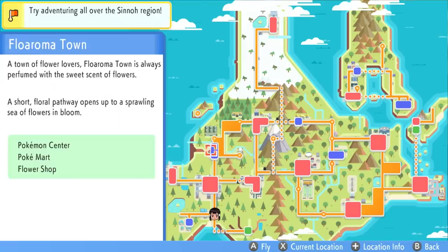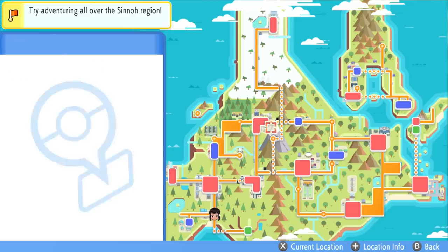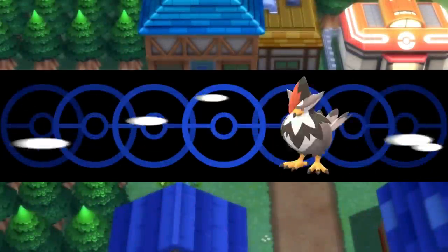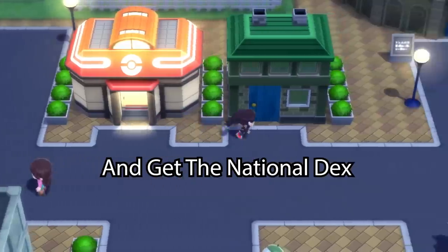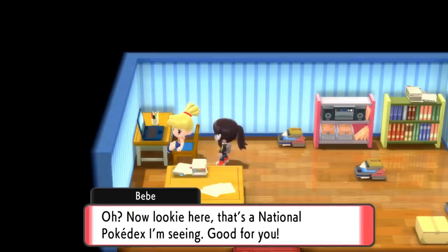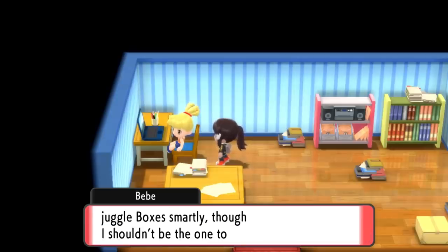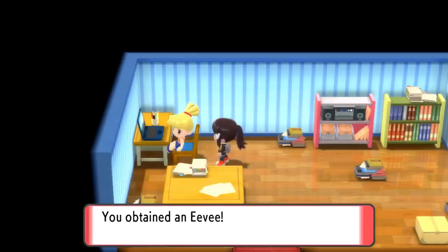The next starter you want to get is going to be located in Hearthome City — exactly the same area where we went for the Pikachu. This is where you're going to be getting Eevee. Please note that you must have completed the regional Dex in order to get Eevee. When you go inside, you'll be talking to someone named Bebe. She'll explain stuff about her boxes, and then she'll say, do you want a Pokemon called Eevee? And just like that, you grab your Eevee.